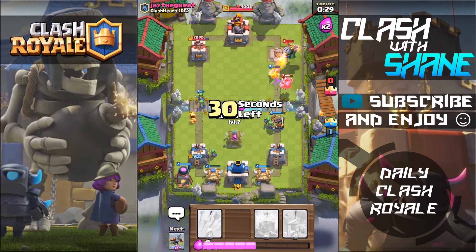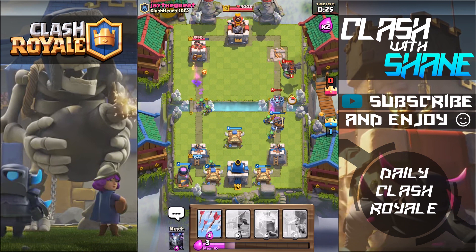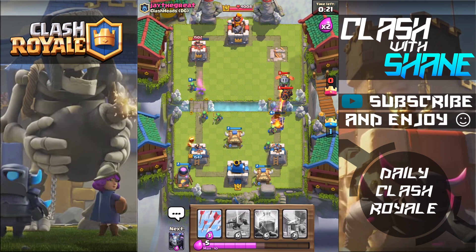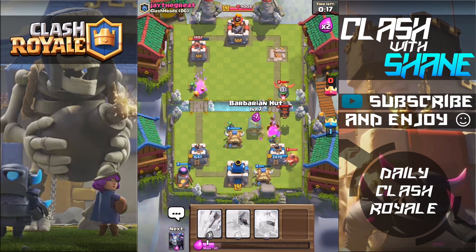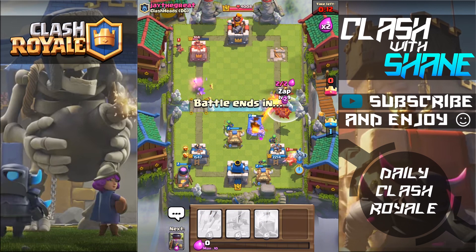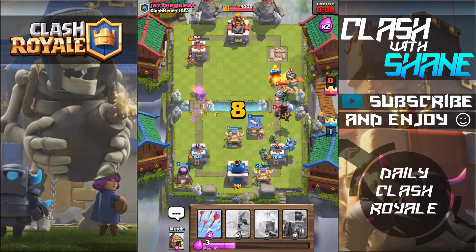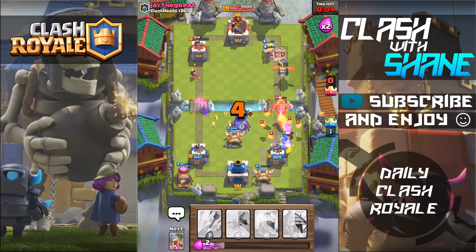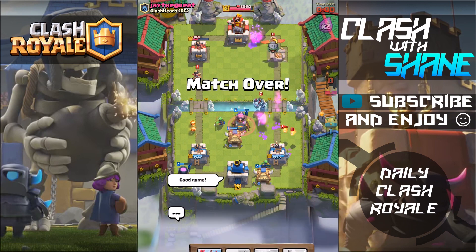Beating the lava hound deck so far guys! What do you think of this deck? Is it troll enough? I figured what's more troll than spawner expo lightning. Let's go ahead and use a barbarian hut right here, then a mega minion. With only eight seconds left we should be able to defend. Look at all those buildings guys — so dirty! Good game to him.